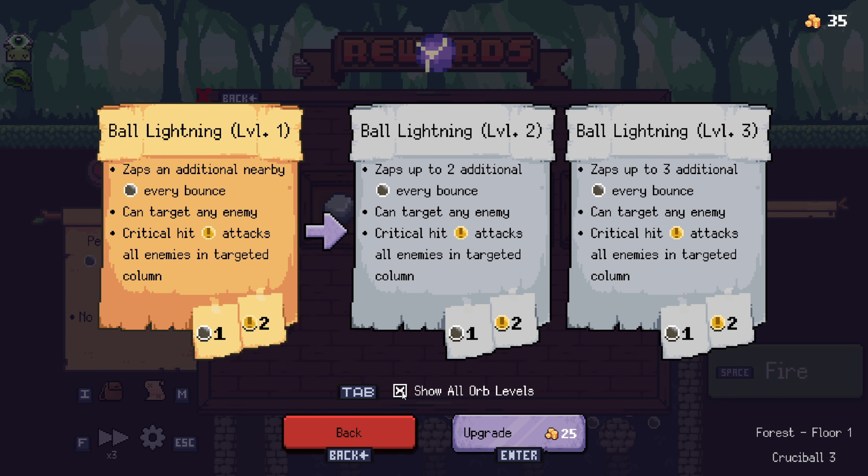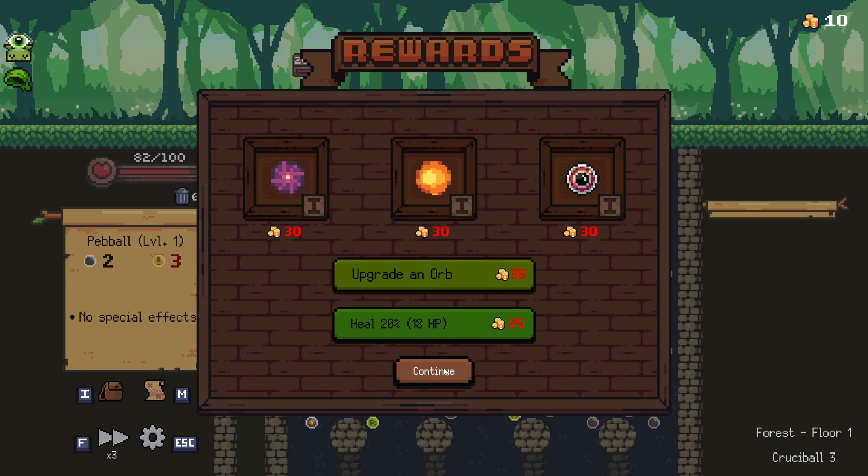Show all orb levels — oh, now that's super helpful. So if you just press tab, it shows all what it's gonna be leveling up to. I like that — very nice. Let's upgrade and move on to the next.